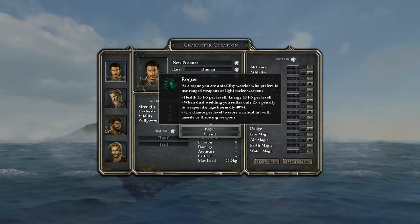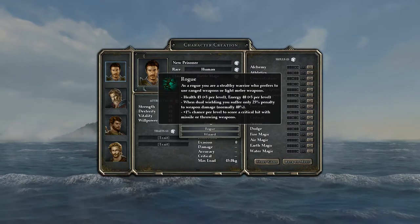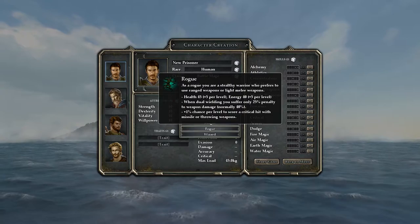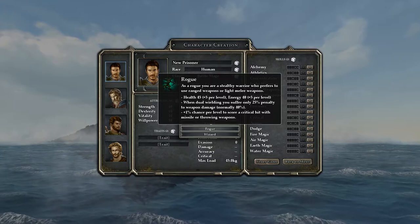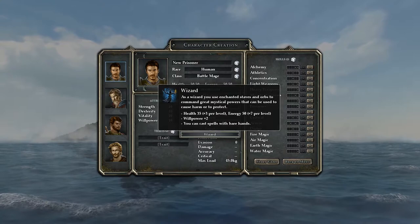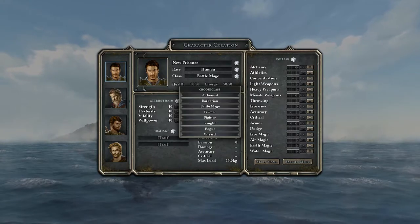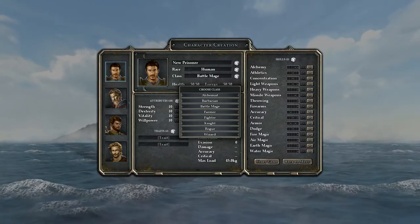Rogues additionally get a 1% chance per level to crit with missile or throwing weapons - missile does not include firearms, that's a separate skill category. So missile weapons would be like bows and crossbows. They're definitely good damage dealers. Finally, wizards have really low HP progression but good energy, a little extra willpower, and they can cast spells with bare hands.